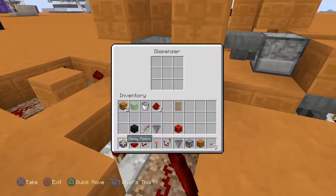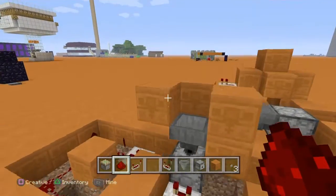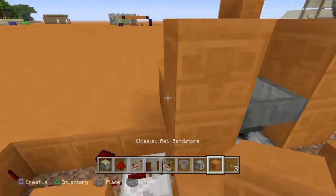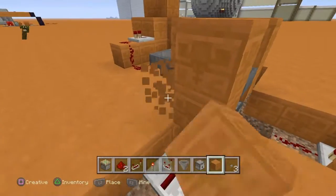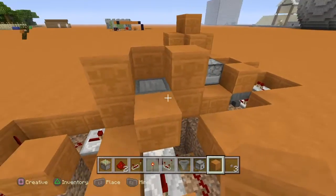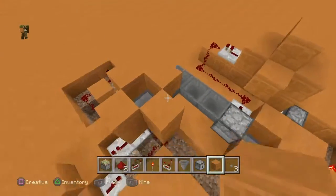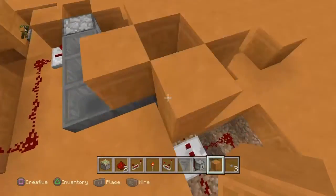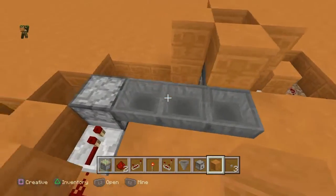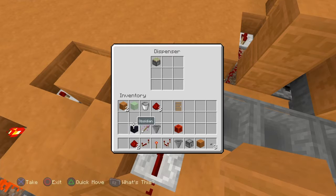So now to test - take an item and put it in the dispenser. Make sure it gets launched. We don't want it to launch off to the side, so let's add some more blocks. Make sure not to cut off any of the redstone when you put blocks in. Now it'll get launched into the hopper line and then get pushed back into here.